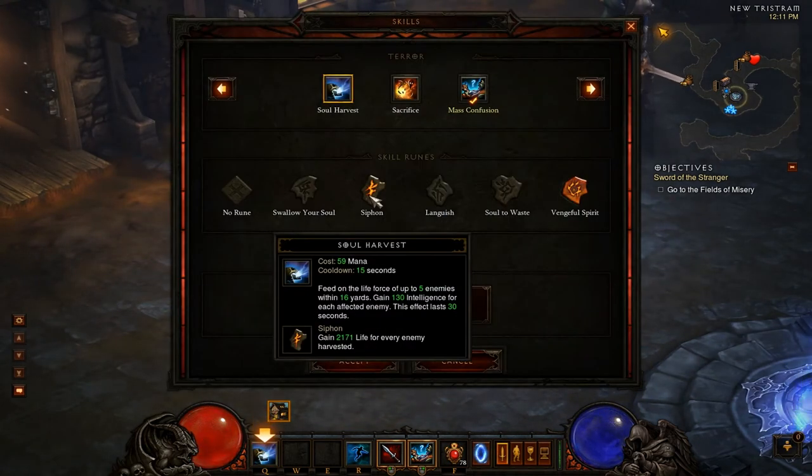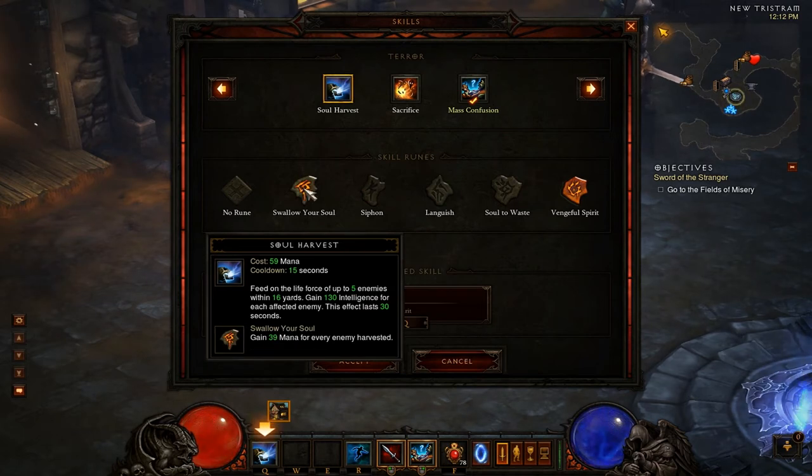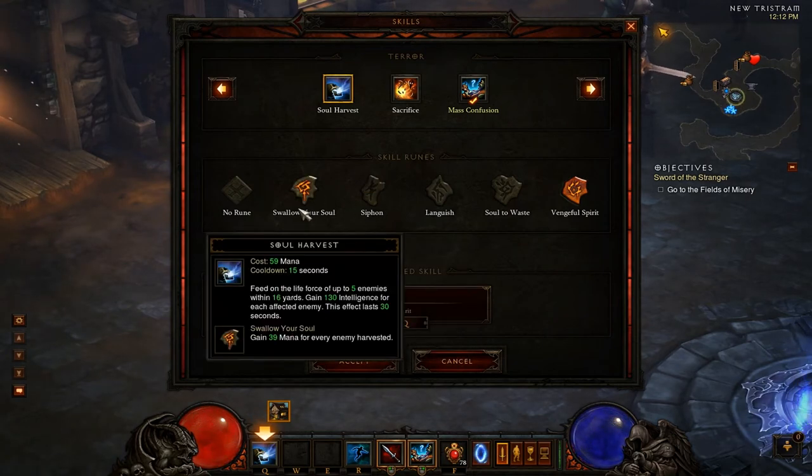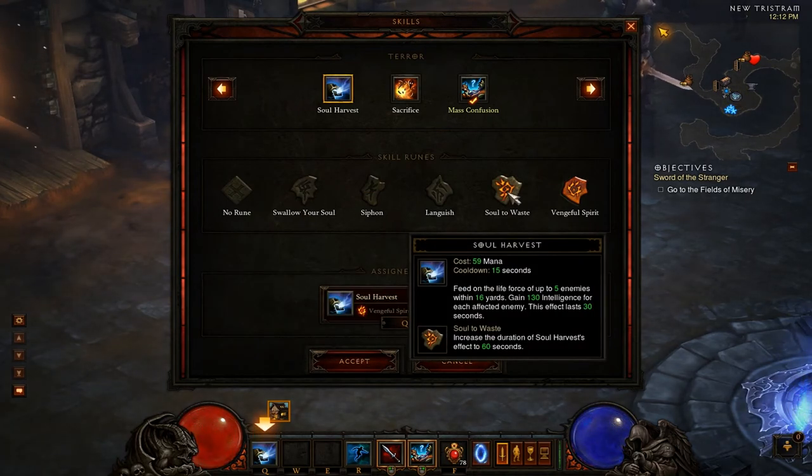To summarize: Siphon is definitely your best bet for Soul Harvest. Swallow Your Soul can be nice if you're having mana issues rather than survivability issues, especially when leveling — Siphon isn't strictly necessary in Normal or Nightmare, or even early Hell. But once you're into Act 2, 3, or 4 Hell, you really should be using Siphon. It would be nice to use Soul to Waste for quality of life — I personally hate buffing every 30 seconds.